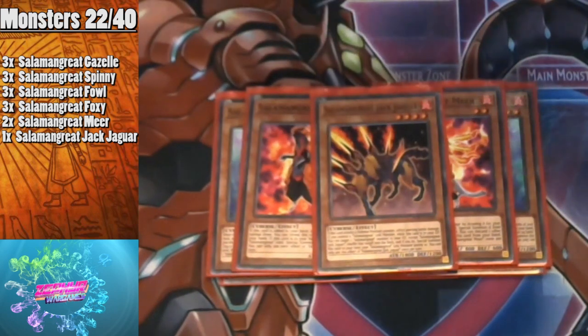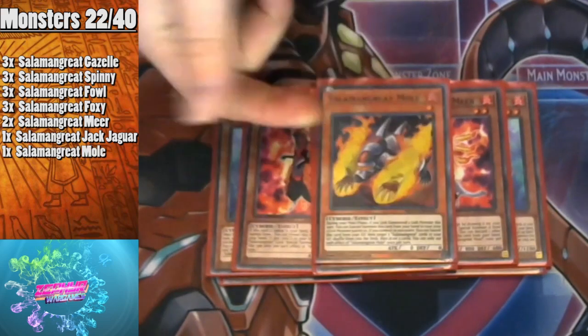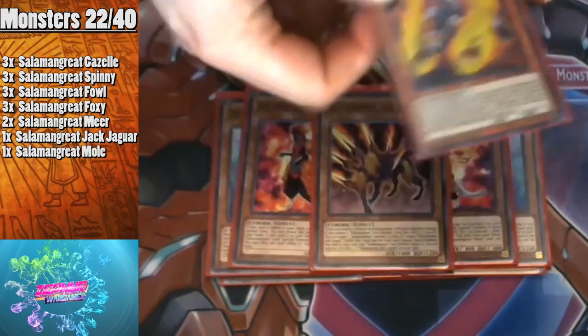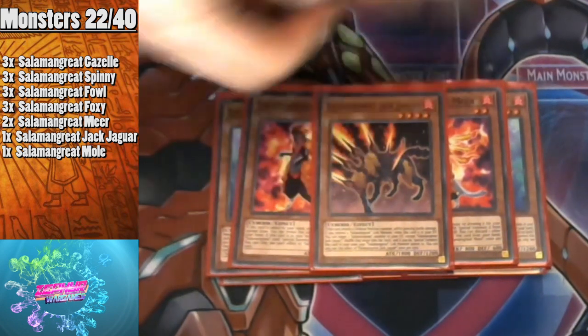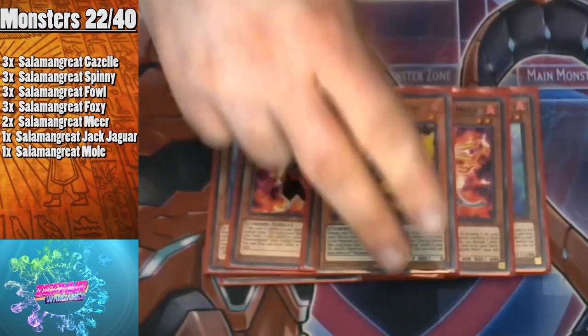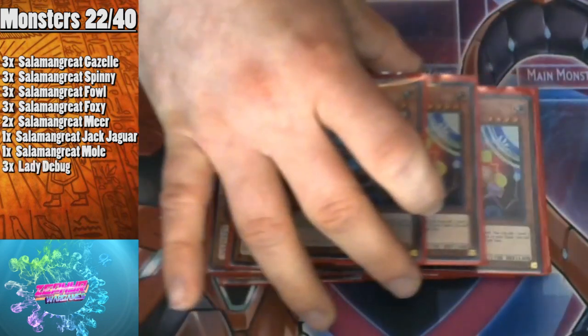I only play one Jack Jaguar because you don't really want to see it too much. To round up the Salamangreats, I play one Salamangreat Mole, which I think is coming out in the next set. During your main phase, if you link summoned a link monster this turn, you can special summon it from your hand to a zone it points to. If you control no monsters you can banish it from the graveyard, shuffle five Salamangreat cards back, then draw two cards — a mini Pot of Avarice.